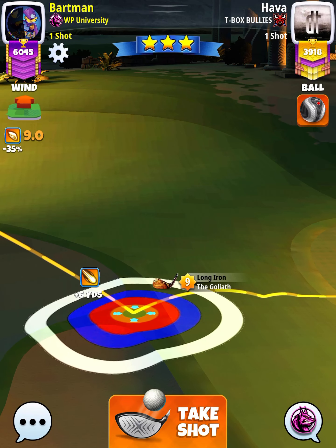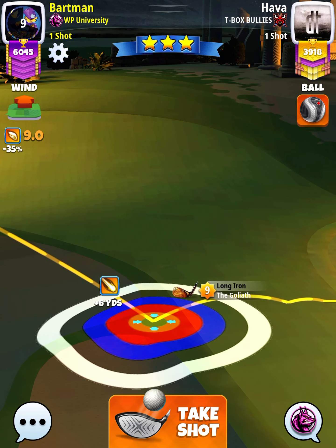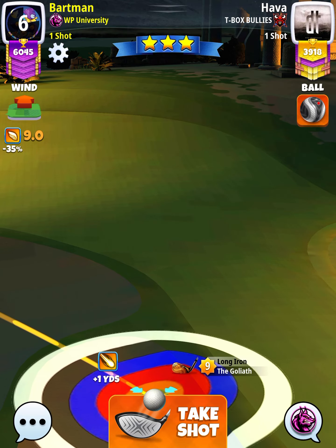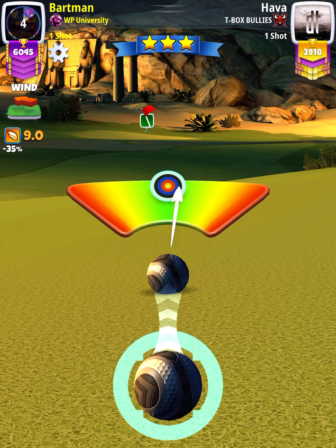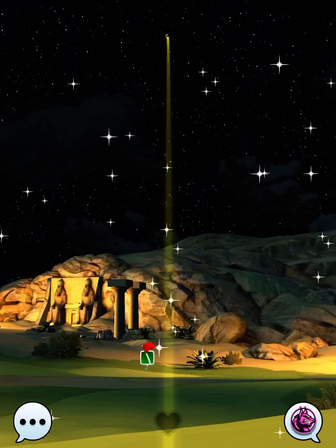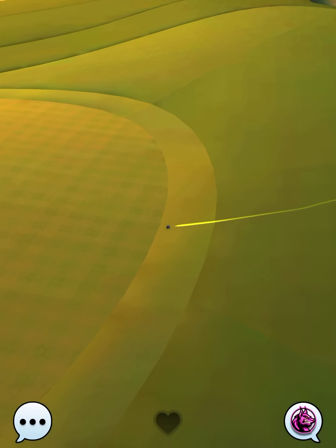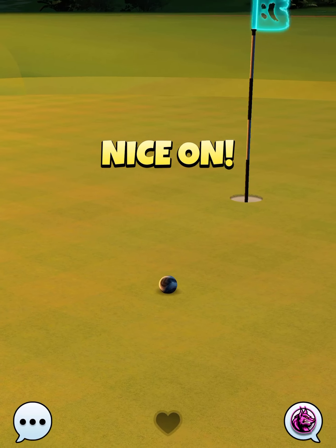We're going to use our landing position plus yardage of plus 6 to determine our slider percentage. We're going to play this one P3, plus 15% elevation at 94% slider. Make sure we center the ball. We hit perfect. Ball's going to land in the rough, roll out onto the green, and we're going to miss a couple squares to the left, and a little bit hot.